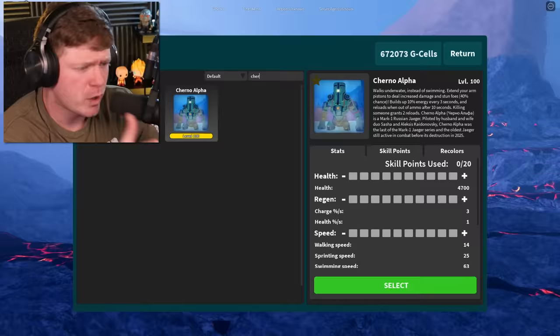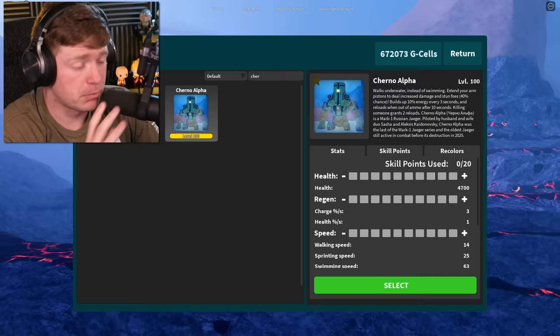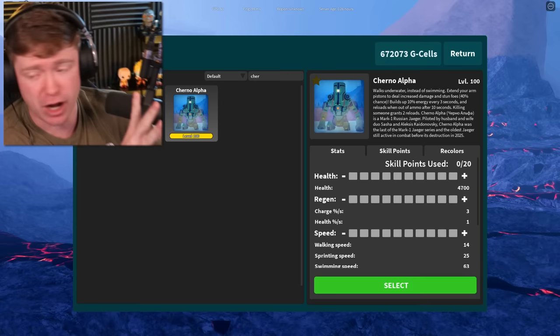We can type in Cherno and see we already have him at level 100. For the sake of the video we're not going to increase any skill points yet, but by the end we'll have a true level 100 with max health and max damage. He's gonna be the greatest. Reading his abilities: 'walks underwater instead of swimming.'